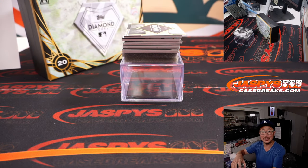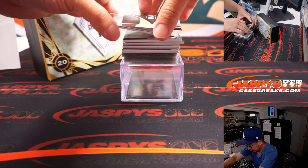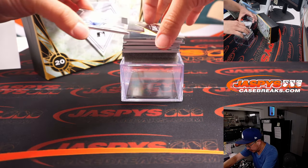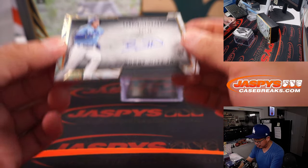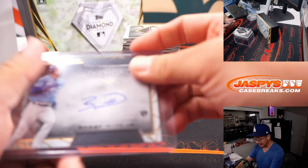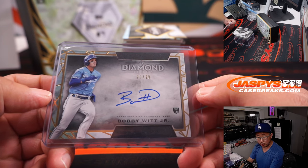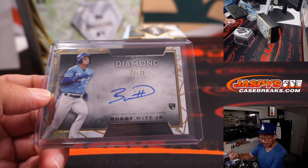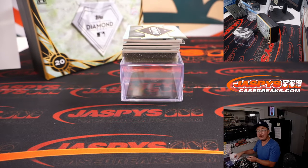One-of-one of that must look awesome. Let's get the auto first — it's a rookie auto, Bobby Witt Jr., 20 out of 25. Nice on-card auto. I feel like he's often a redemption, but there's his live auto right there. That'll be for the Royals, and the Royals are a number block team, so we go by that digit — Royals zero is going to be for Carl.